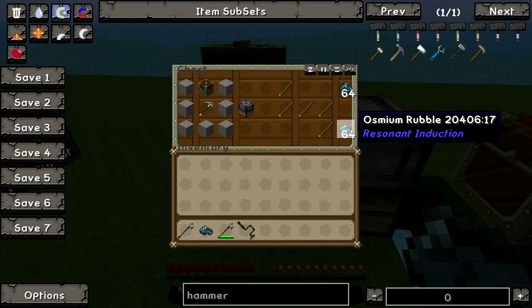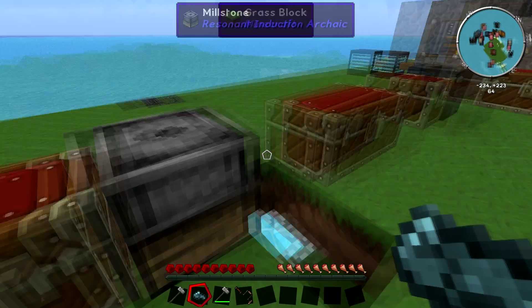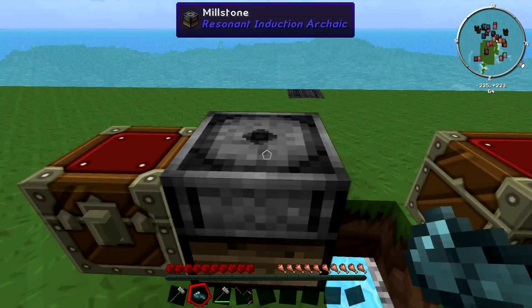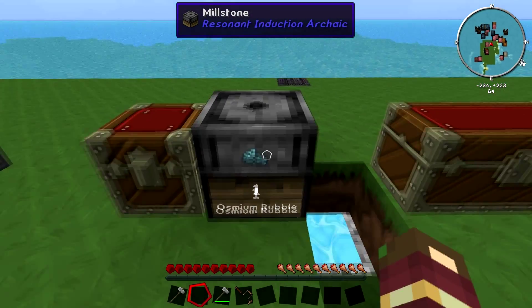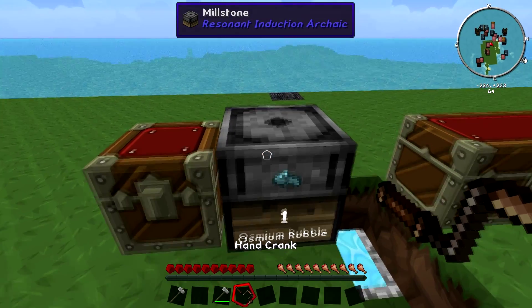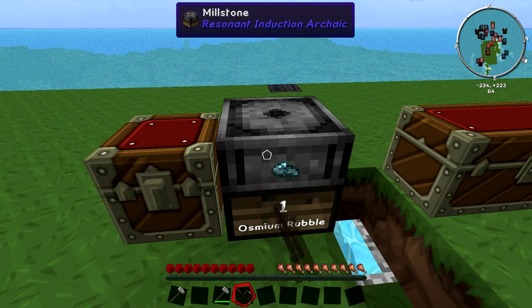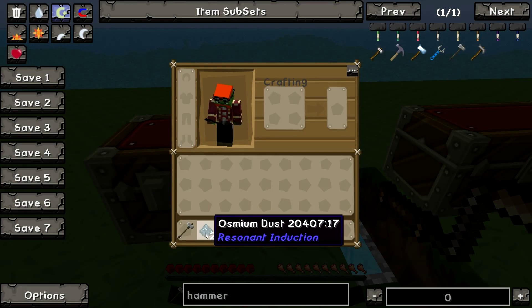Let's grab that hand crank out. I put some osmium dust and osmium rubble in, just to show you guys how much you can actually triple from one ore. To do this, you just right-click on the side — it will show you that you've got one osmium rubble in. Then you just hold right-click again, and what that will do is start turning it, and hopefully in a second we should get some osmium dust.